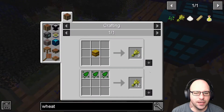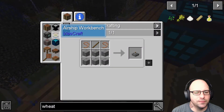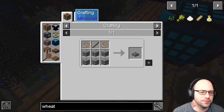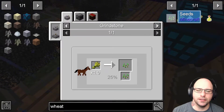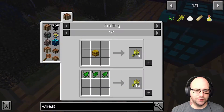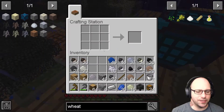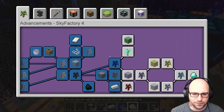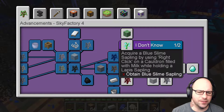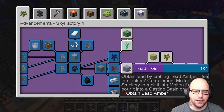So what other options do we have to be getting wheat? Not too sure, actually. I really thought that we already had some — that's what I was hopeful for. And it doesn't really tell me how else to get wheat. So I guess we're not going to go down that road just yet, because I'm going to have to look up how to get wheat right now.